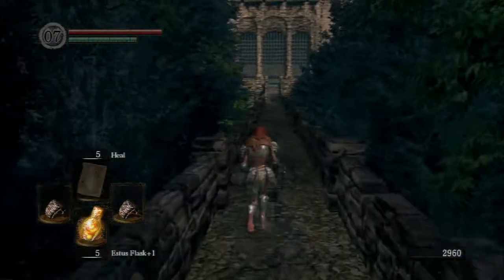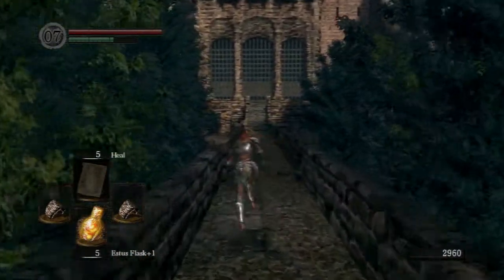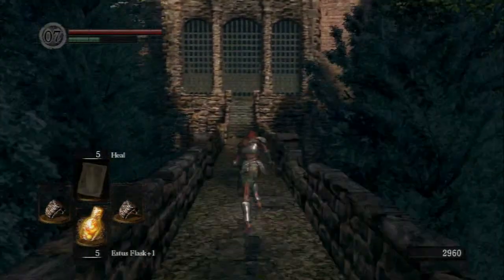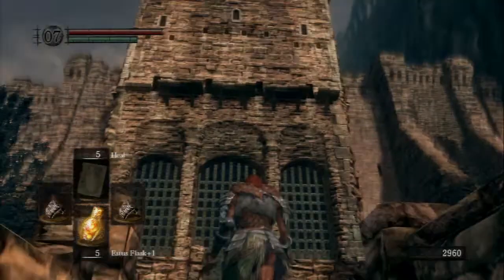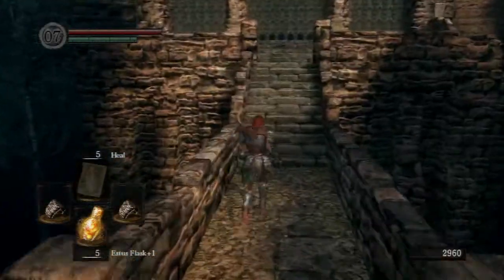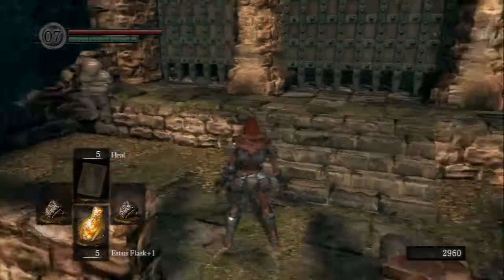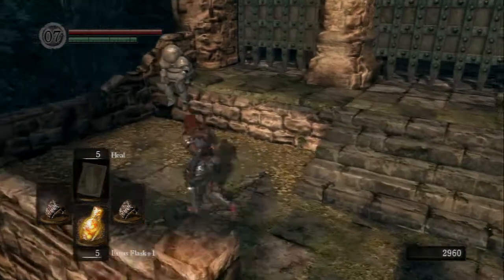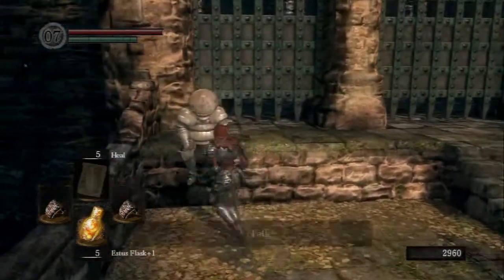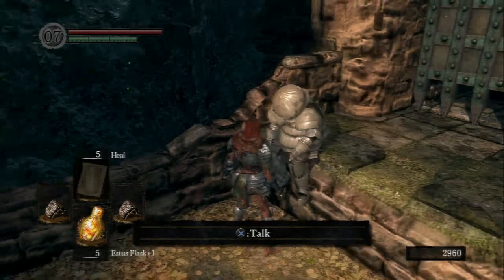The farming session went pretty well. I hope you enjoyed the little smash-up video I made. Now if you were wondering what this area is — this is the entrance to Sen's Fortress, which is an area you come to later in the game after you ring the two bells of awakening, which is basically the focus of the first part of the game. But you can talk to Onion Knight here.